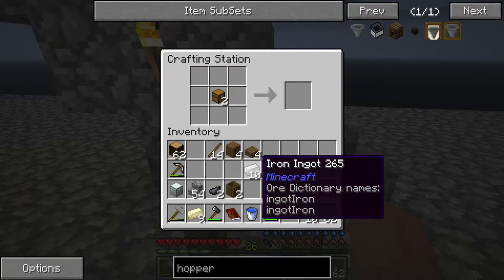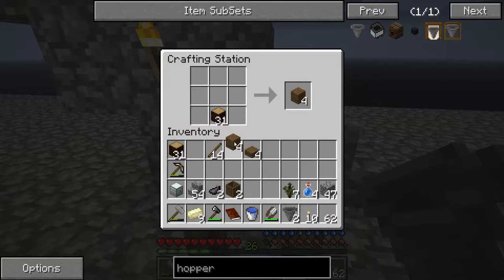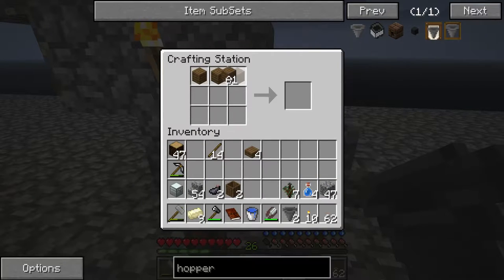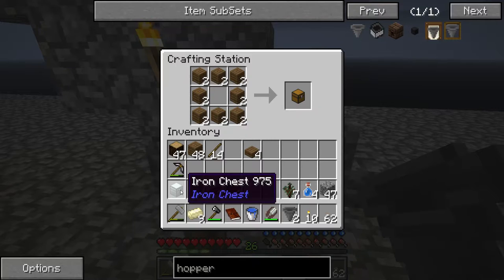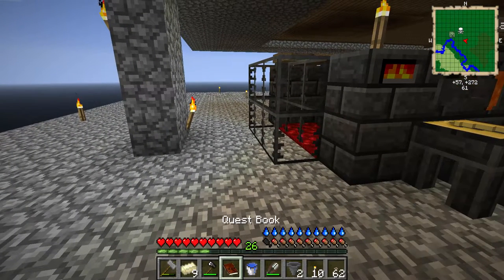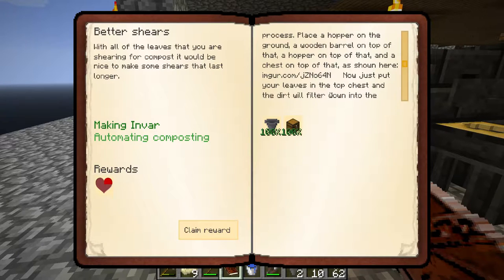Let's make our two hoppers. We're going to need a chest - two chests in fact. I could do iron chests but I can't waste my iron at the moment. So we've got our chests. It's a hopper on the ground, and it said about if I face the hopper toward the chest.